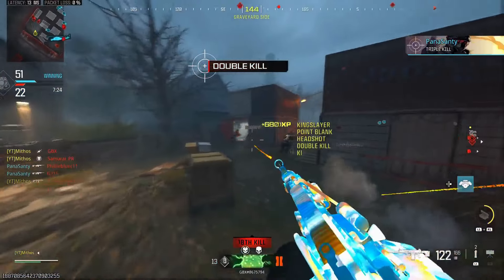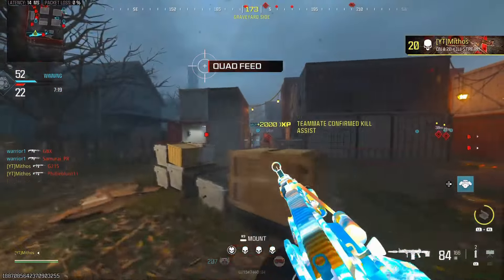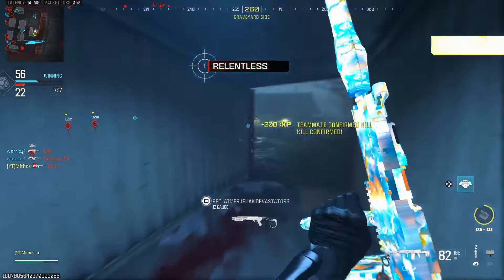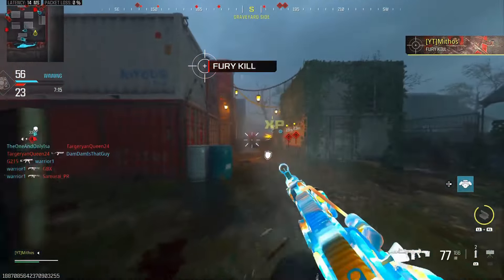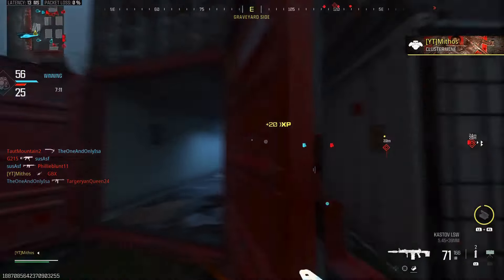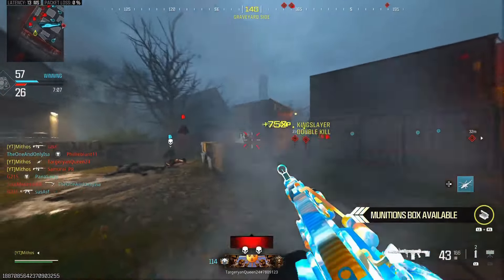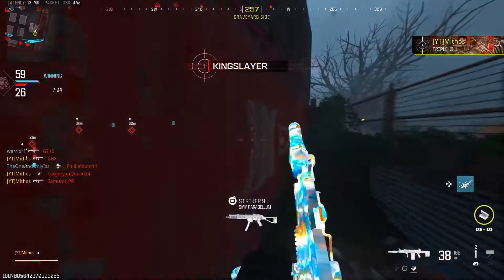18 kills. I need to check how much progress I've done on my camo challenges so far. I think I have to get 25 double kills without releasing the trigger — I feel like I should have at least 10. I'm at 21 kills now, getting extremely close. I'm getting nervous.